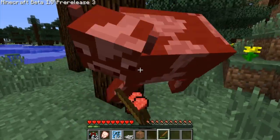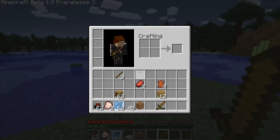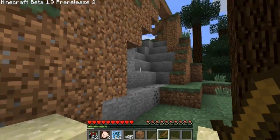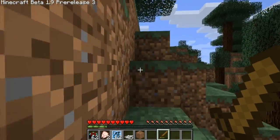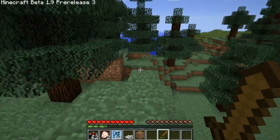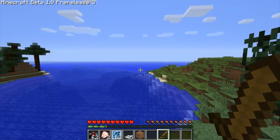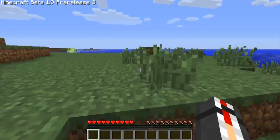Guess I can just kill these things. Maybe I have to be at that level — maybe they implemented leveling up. Now time to find out. I just gotta find stuff to kill. I hear a zombie, that's perfect. He's probably underneath me so I don't feel like digging down. This is ridiculous — I should probably go look up what they changed instead of just wandering around aimlessly.